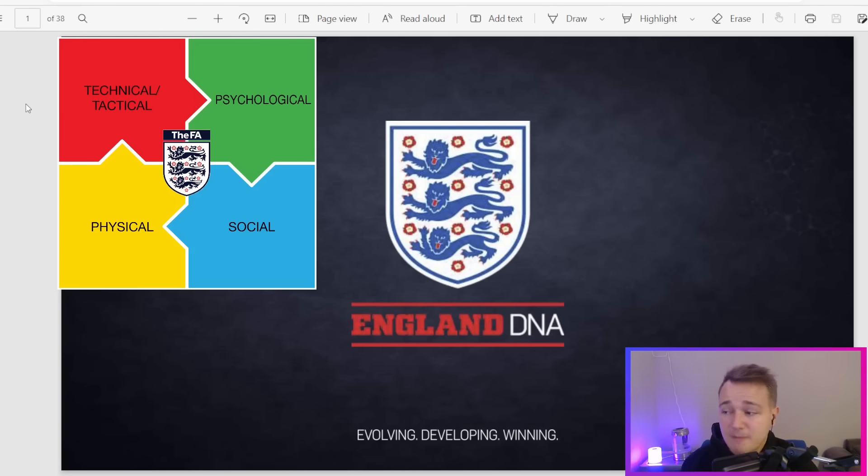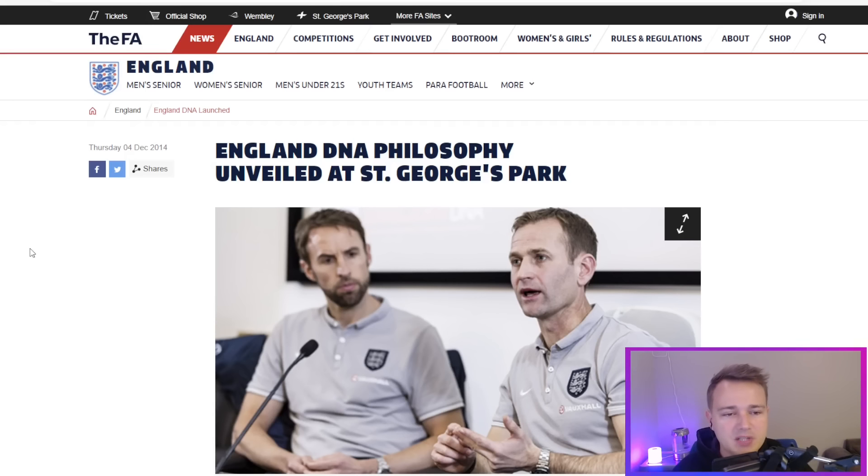Psychological and tactical, and psychological and social, can also have elements of each other - basically they all blend, which is why you incorporate all of them. As you can see here, on Thursday the 4th of December 2014, England unveiled the DNA philosophy at St George's Park. The 4th of December also happens to be my birthday, so could be an important connection going forwards.